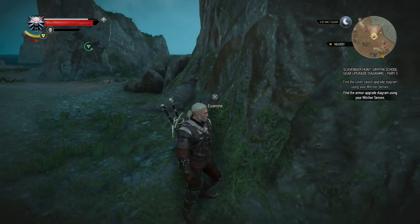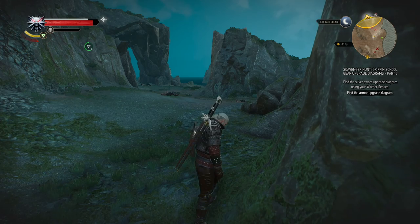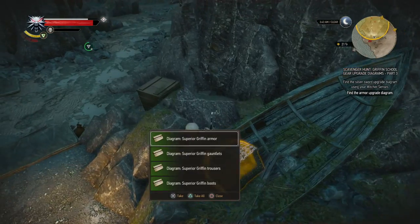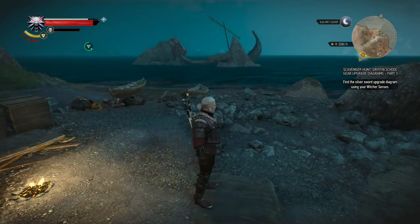So here we go — griffin. It wants me to look around some, and then it points us back towards the higher-level bandits over here. Right over here — so they hid the armor diagrams near bandits for some reason.